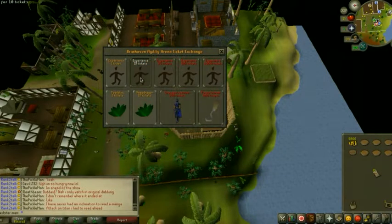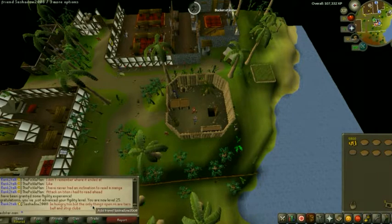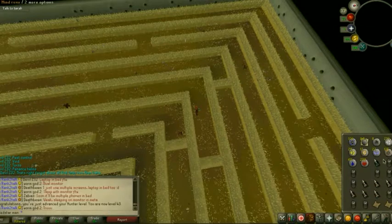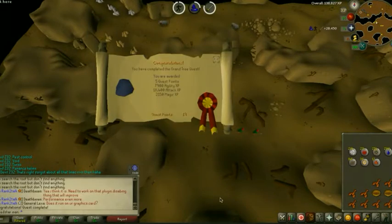We should have enough tickets here for 25 Agility. There it is. So now I think we're going to go do Grand Tree — actually, I've got to get some more runes. I'm going to get some Essence from Implings, get some runes, and then we're going to go do Grand Tree. We just got 43 Hunter, and I think now we have enough runes to do Grand Tree. We also got an easy and a medium clue scroll, but we'll do those after Grand Tree. And there we go — Grand Tree completed.